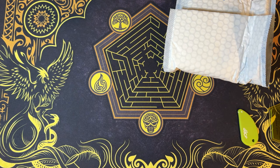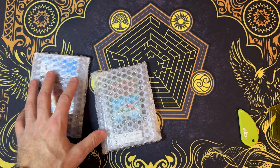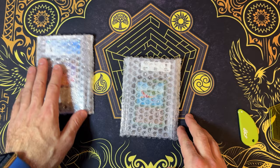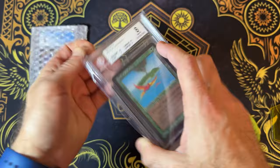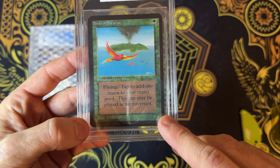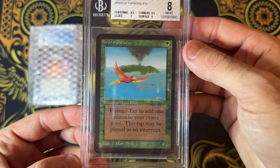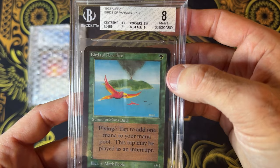Let's just open this up and take a look. Two very epic cards. This is the one I'm most excited about, but this is pretty cool too. So why don't we start here? Birds of Paradise — it's a 0/1 flyer for one, and it taps for mana. Epic card back in the day. Seems pretty epic to me now too, but I don't play.